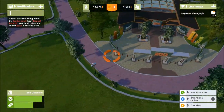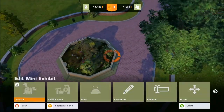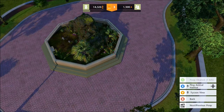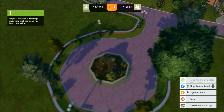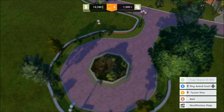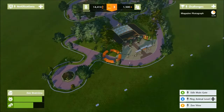People are complaining about a smell from the tropical rock exhibit — it needs to be cleaned, so we'll clean the poop. You can actually build and hire staff who will take care of these kinds of trivial matters for you, but for now we'll just keep it on a basic level.